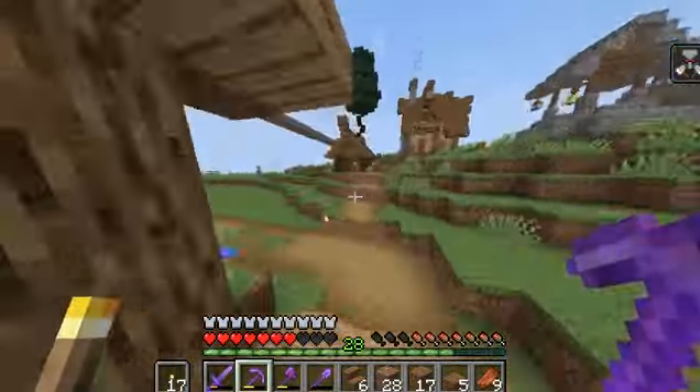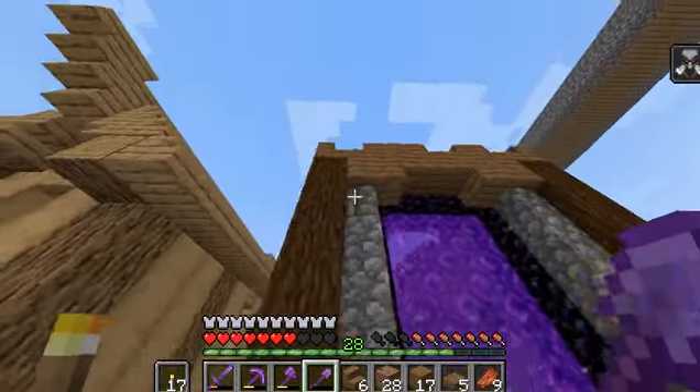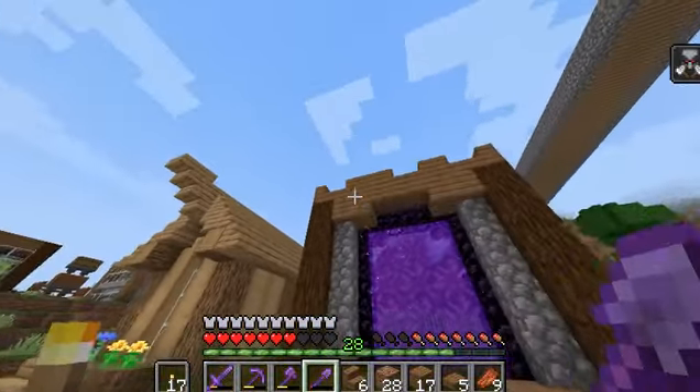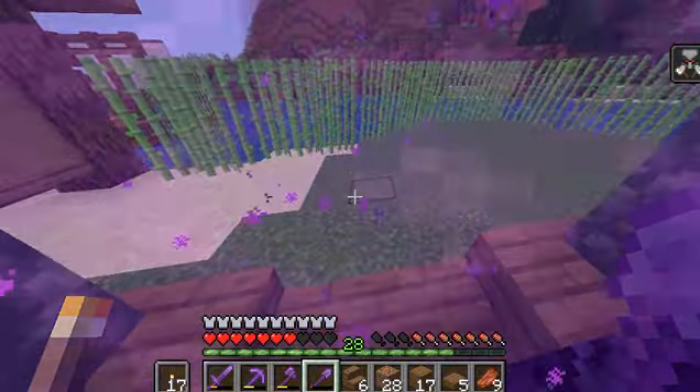On this side I'm going to have a boat with a chest in it — a chest boat. And then here's my nether portal. It doesn't look too good, it's lopsided. I kind of purposely did that, trying to make it look kind of cool, but it doesn't really look very cool.